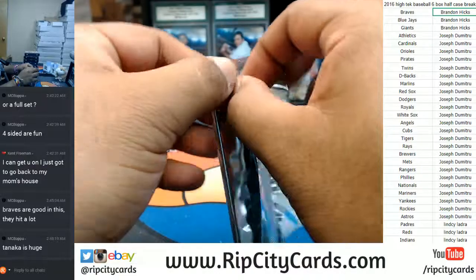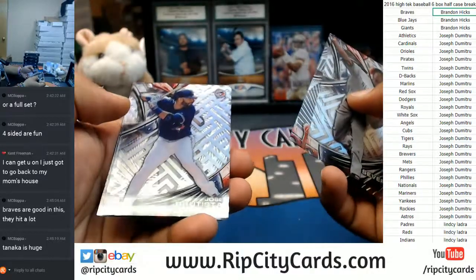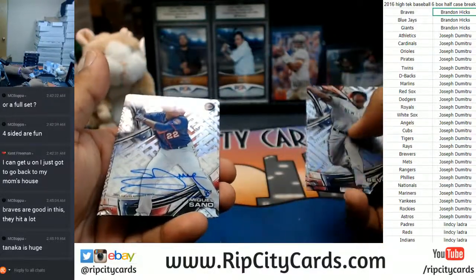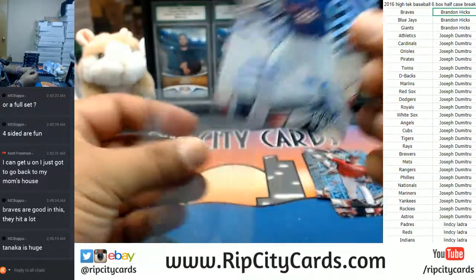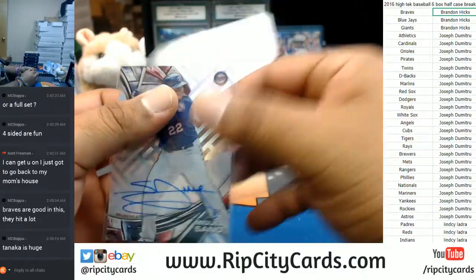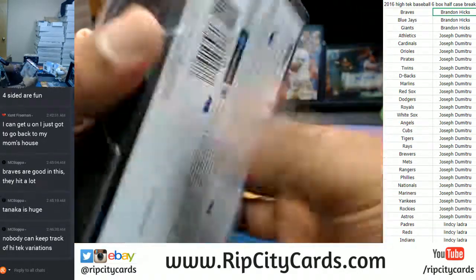I'm gonna go box by box. These are pretty sweet cards. I'm gonna make sure all this stuff ships out — these are nice cards. All right, our autograph is for the Twins: Miguel Ceno with the autograph. Putting that stuff away in a 400-count box. One box down.